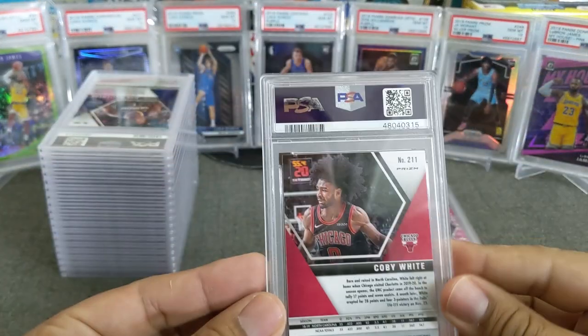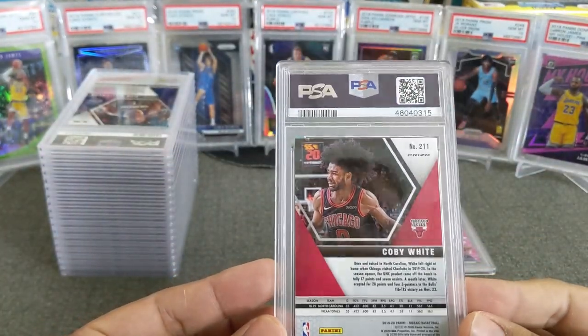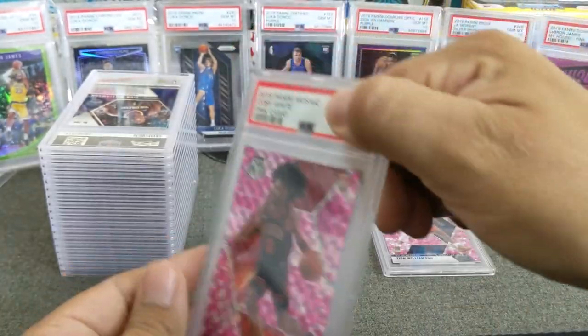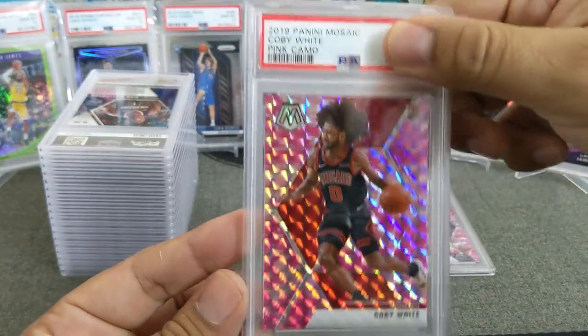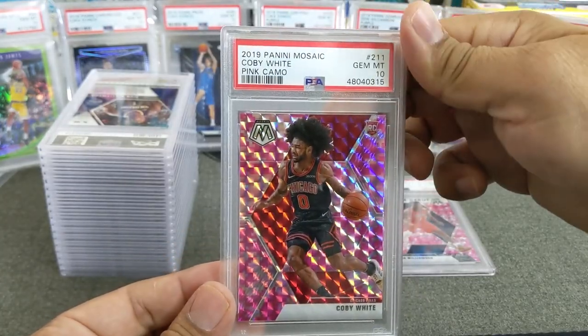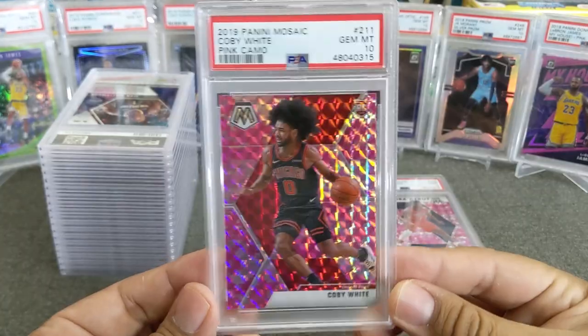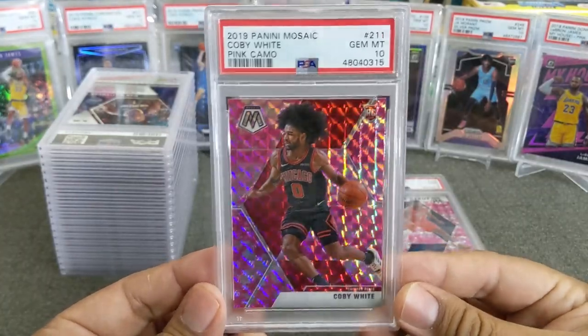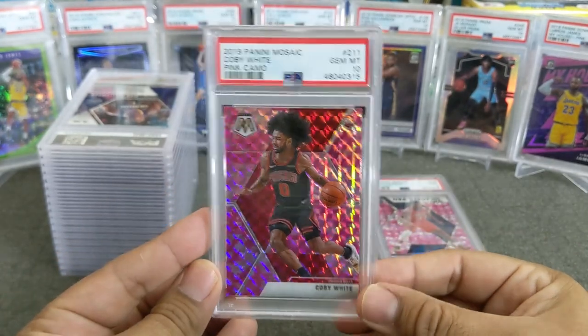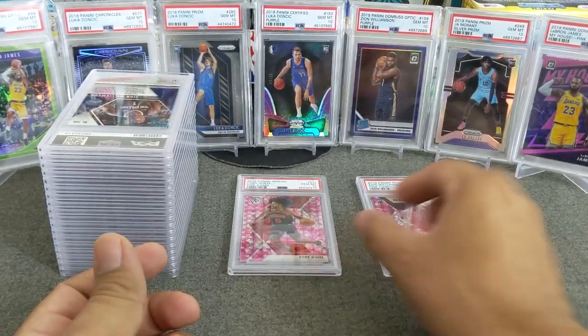Next one is a Coby White. This one also, I believe, is a pink — so this is also from Mosaic. It is a Pink Camo, and this one is the base card, and we got a 10 — we got our first 10! One for one on the 10s. So, 1 PSA 10, 1 PSA 9 — very nice looking Coby White. So that's two pinks.